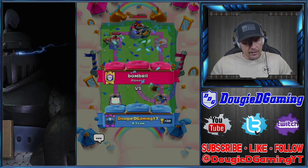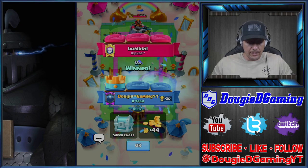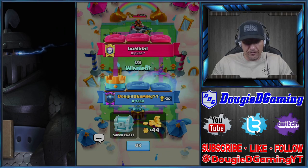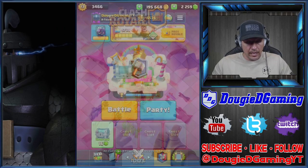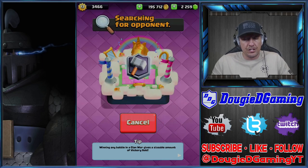That was a little closer than it probably should have been. I think the Musketeer pulled that PEKKA. I was trying to bring it over to the Brawler on that first push. But anyways, glad we came out with a win on that one. Let's queue up and jump back in.